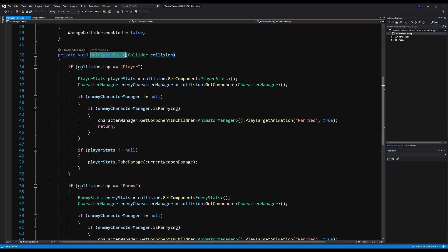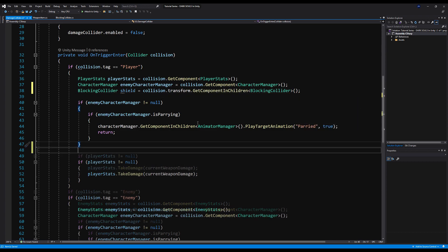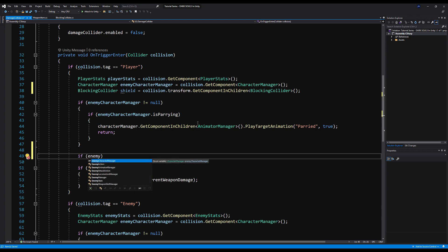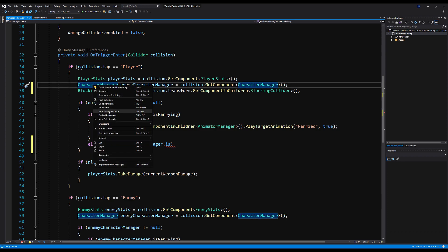Let's go to on trigger enter on the damage collider and modify how damage is calculated. First, let's add a new variable of type blocking collider, calling it shield, and set it equal to collision dot transform dot get component in children — so it searches the player for an active blocking collider. Parrying is always first in the chain, so we keep that on top. Right below that, we add else if enemy character manager dot is blocking. I notice I put is blocking on the player manager instead, so we'll move it to the combat flags: public bool is blocking.